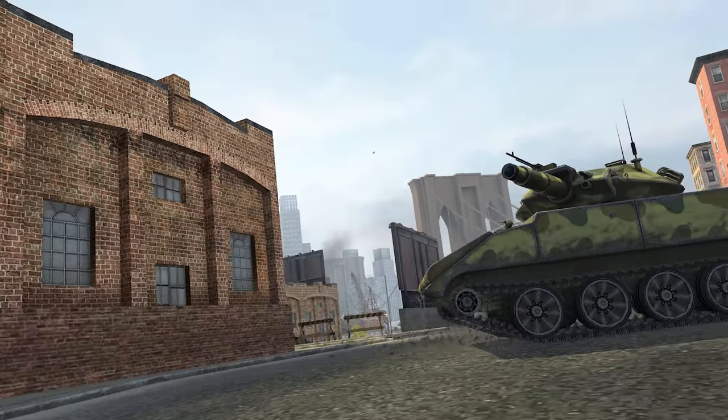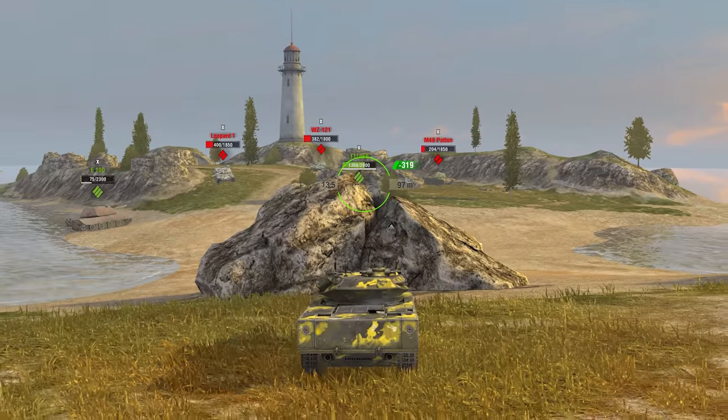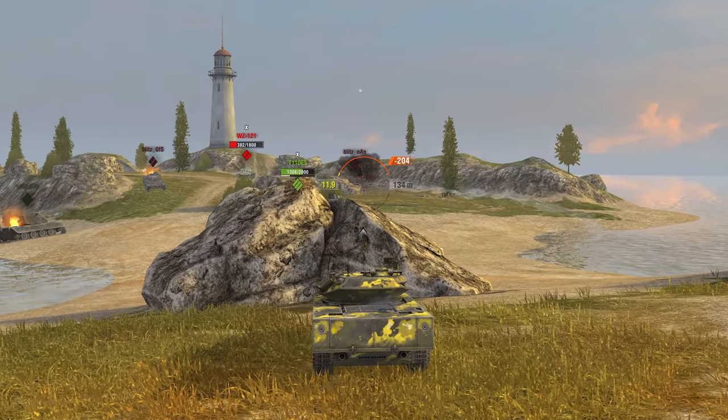Similarly, you can launch these missiles round the side of cover, to the left or right. Keep your gun parallel to the ground. Once the missile is past the cover you're behind, swing the camera marker back onto the enemy target, and hopefully your missile will connect.